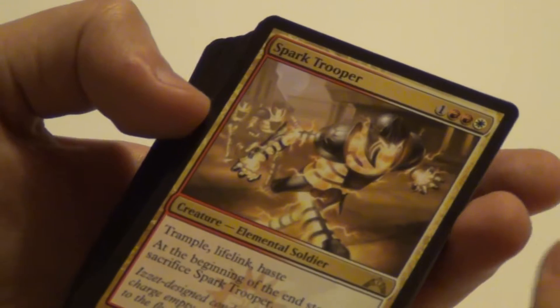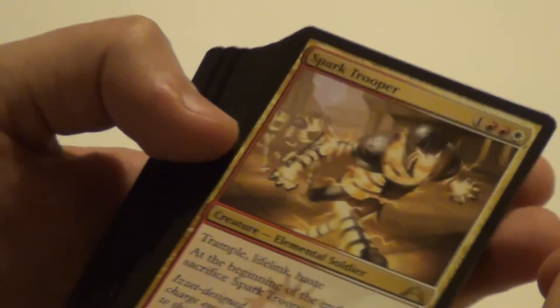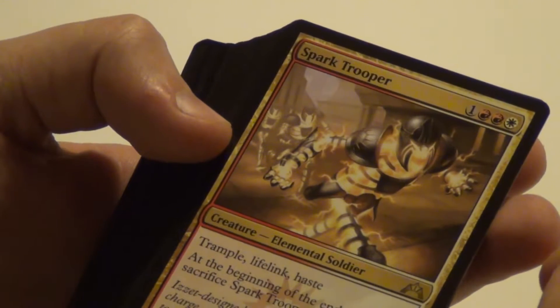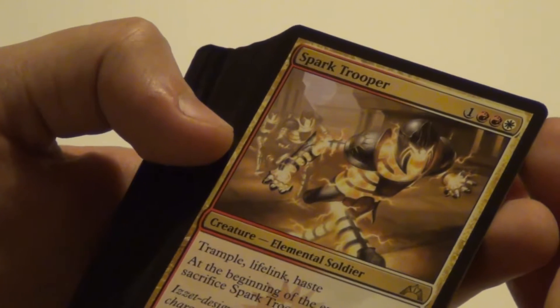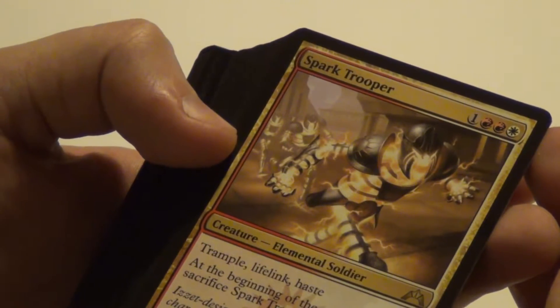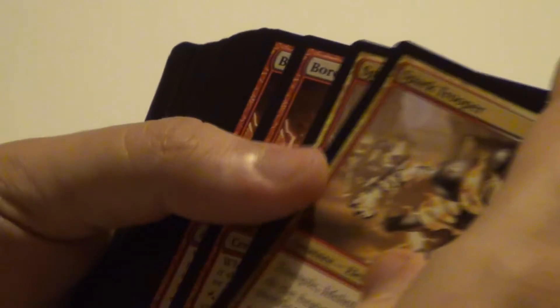Then Spark Trooper — we got two of those. 4 mana for a 6/1 with Trample, Lifelink, and Haste, and then you have to sacrifice it at the end step. What's key is that on top of Trample and Haste, it's got Lifelink — that's why it's worth the extra mana. It's not super good but it's good. Should see some play.